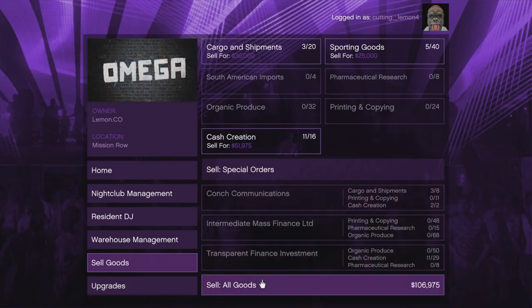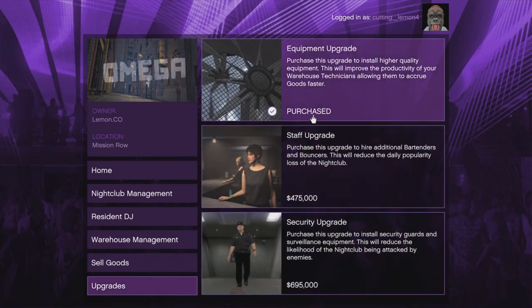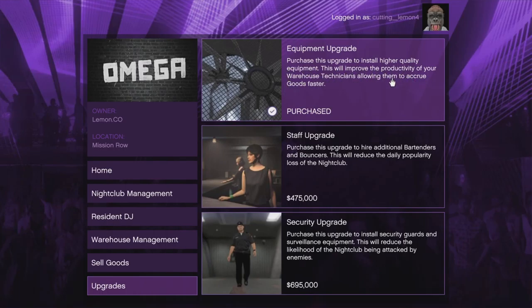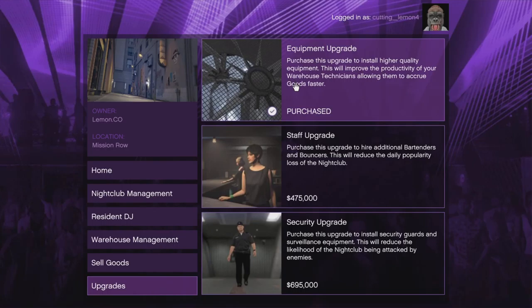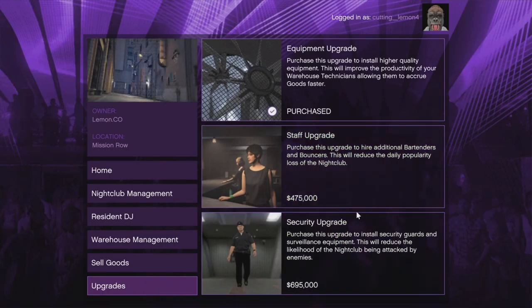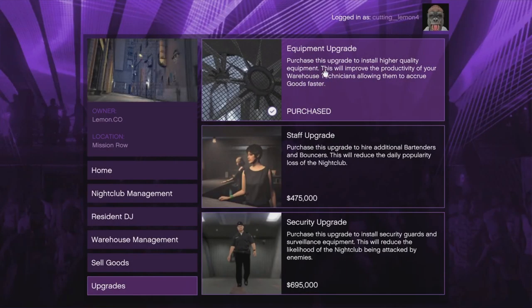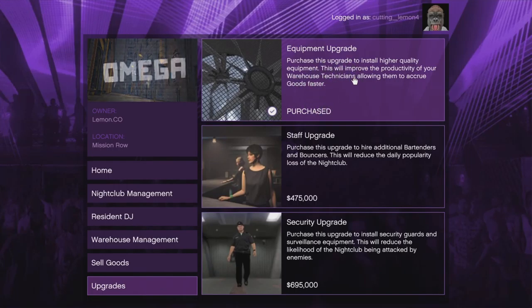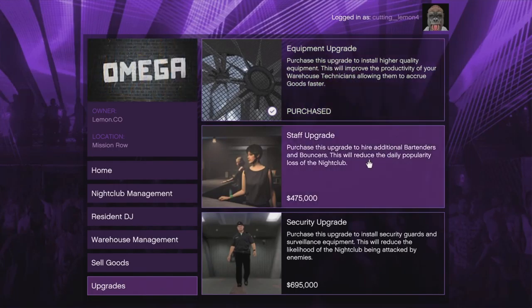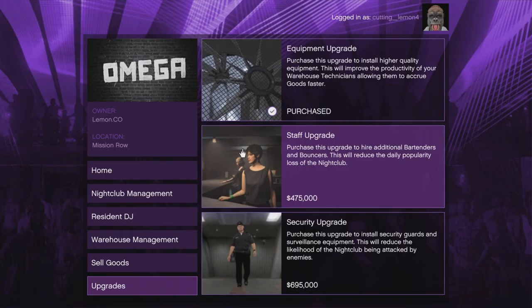You can sell this and you'll get a basic mission. For upgrades: the equipment upgrade boosts the rate your goods are created, the staff upgrade basically makes sure popularity goes down slower, and the security upgrade stops you from getting raided — I'd say that's the number one most important at around 1.3 million. As long as you keep up to date with the popularity, the staff upgrade isn't necessary.